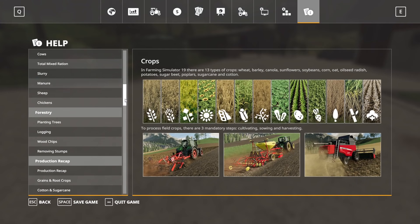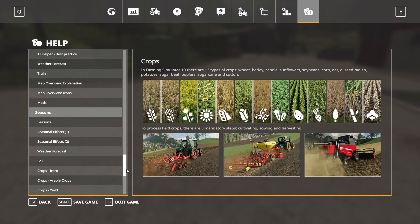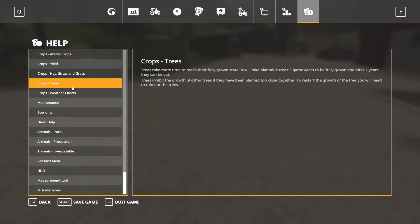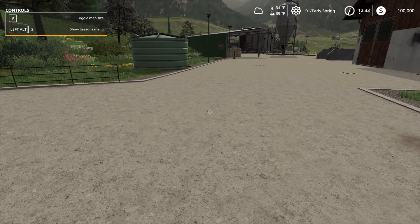In the in-game help section, you'll find help for Seasons down at the bottom under Miscellaneous Seasons. There's lots of information you can read there, and I'll be going through all of it as we continue our Seasons tutorial series.